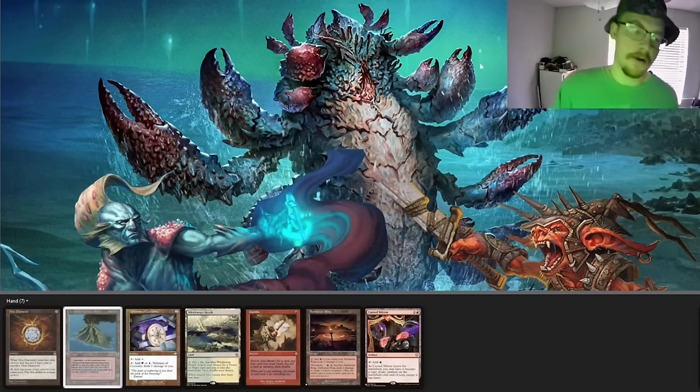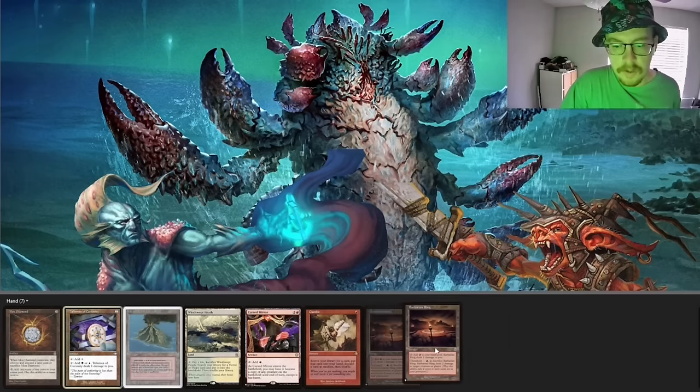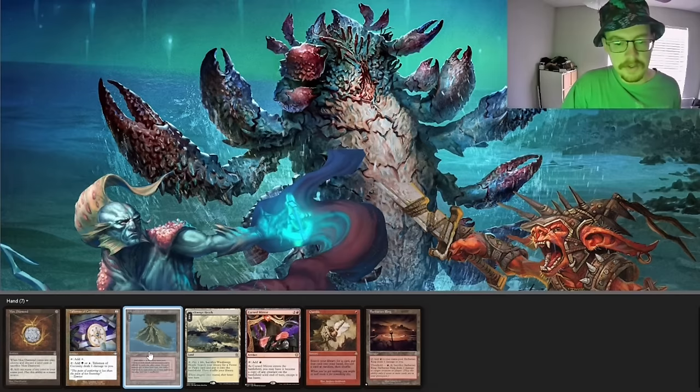Okay, I don't mind this. At four, we're probably pitching — probably should be pitching Gamble. Yeah, pitch a land, Gamble, Curse Mirror. It's not great, but at least we get a turn one Talisman with three mana available.